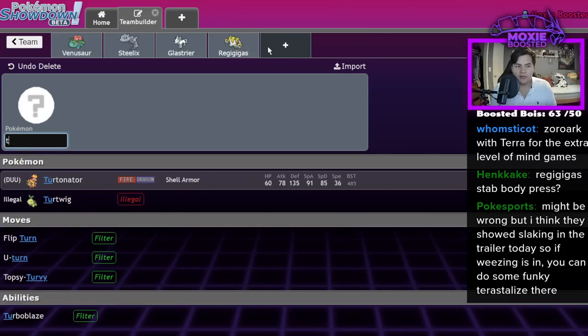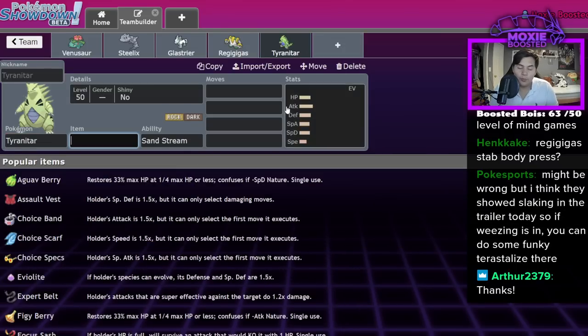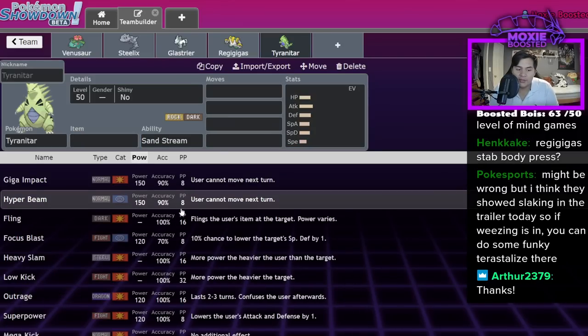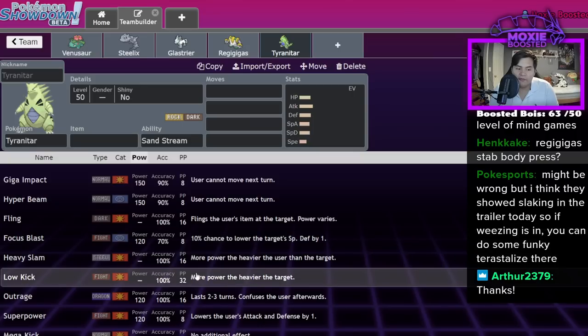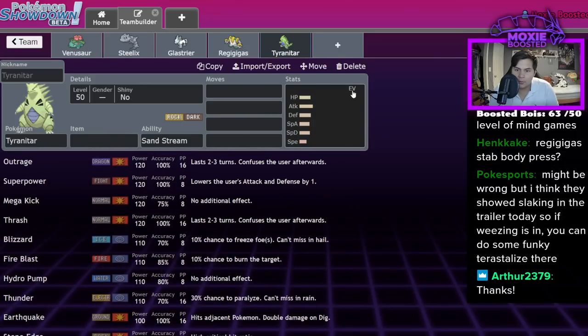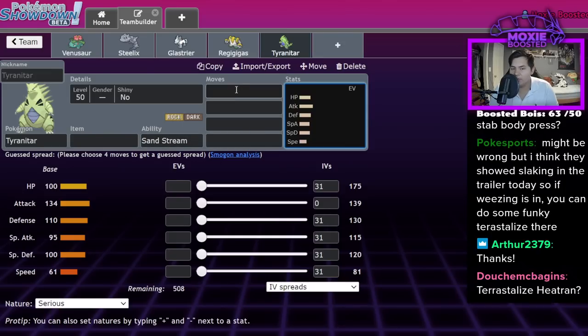Tyranitar is another interesting case where Terastalization might be really good for a Pokémon. Tyranitar has absurd amounts of coverage — Fighting coverage, Steel coverage. I think Tyranitar could actually turn into a pretty oppressive Steel type. It keeps its Sandstream, yes it becomes less specially defensive, but switching from Rock to Steel removes a lot of the weaknesses that you would otherwise deal with.